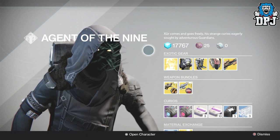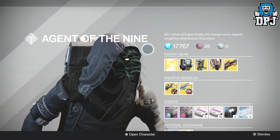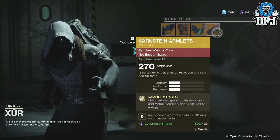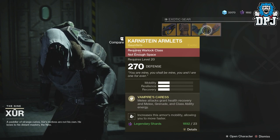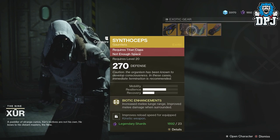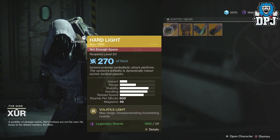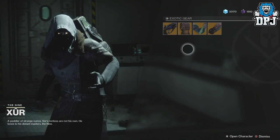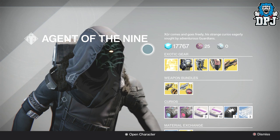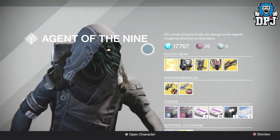Who still needs exotics at this point? Xur on Destiny 2 does have the Claws of Ahamkara for the Warlock, the Sintoceps for the Titan, and the Lucky Raspberry chest piece for the Hunter. Weapon of the week, we have the Hard Light — but that's it.